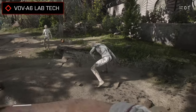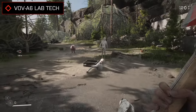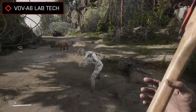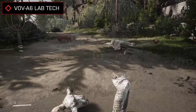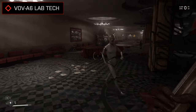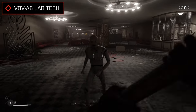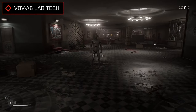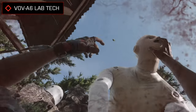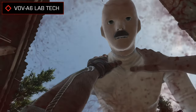One of the most common enemies you'll find in Atomic Heart is the VOV-A6 lab tech — basically humanoid looking robots originally designed to assist scientists and carry out experiments in the labs. Sort of resembling crash test dummies with funky moustaches, there's a few different kinds of lab tech units found throughout your adventure, which can be seen patrolling around, attacking humans on site using a variety of melee lunges, punches and kicks.